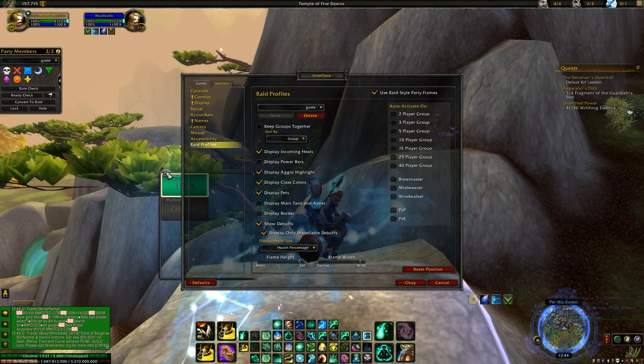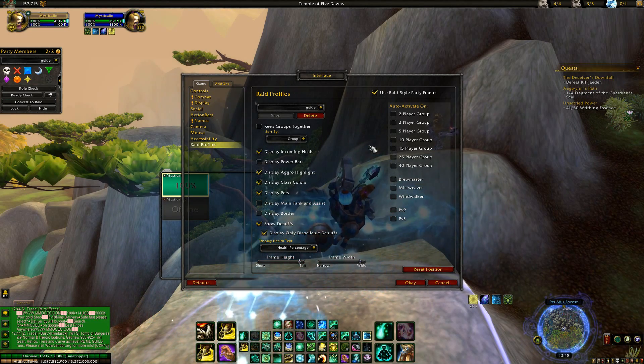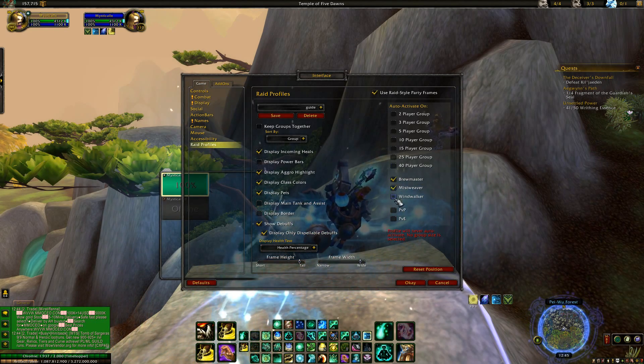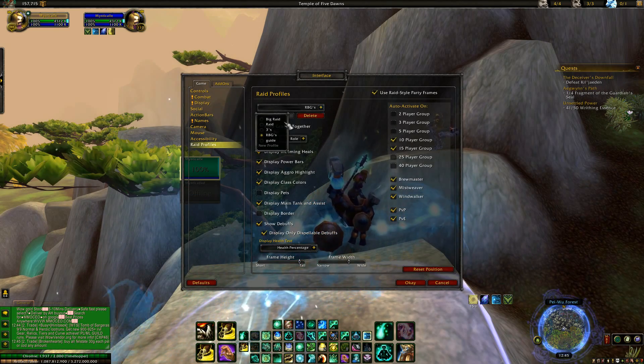Finally, you unlock the frames by doing this — you can slide them up for how big you want the party frame to be and slide them to wherever you want on screen. That's just where I have it, and that's pretty much it. I know it's kind of boring but I get the question a lot.